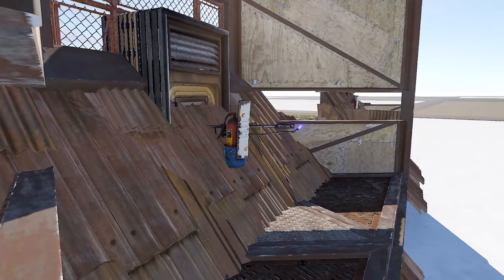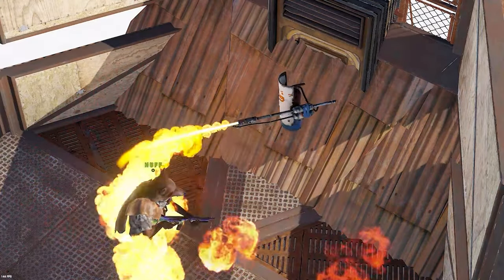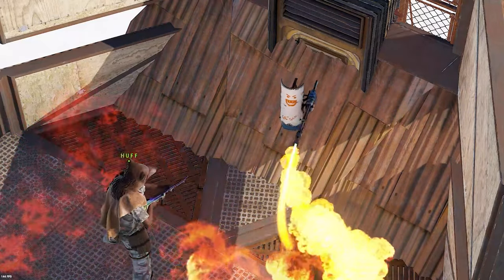Next, we find a conditional flame trap for any raiders trying to use the shooting floor, rendering it useless until they destroy them.